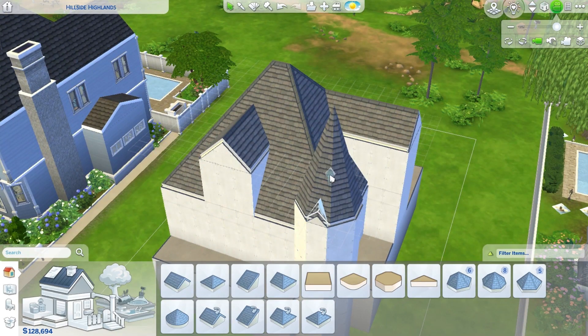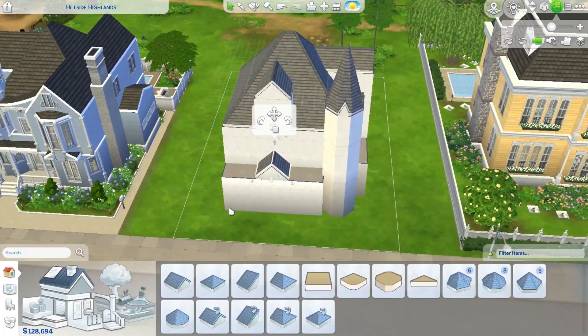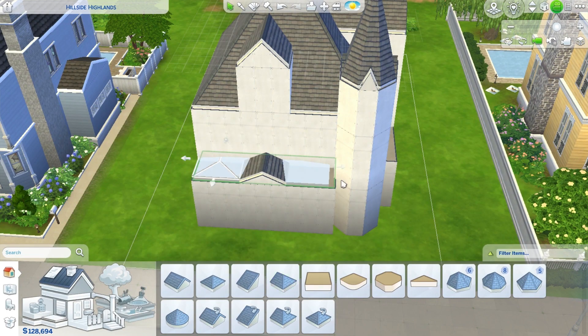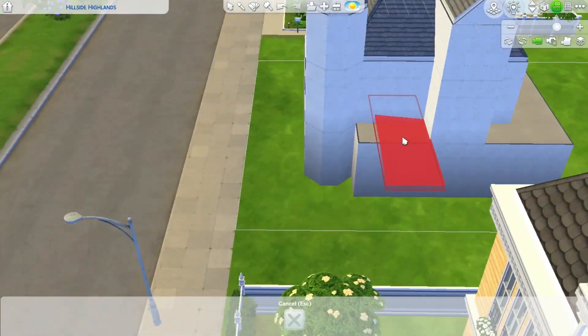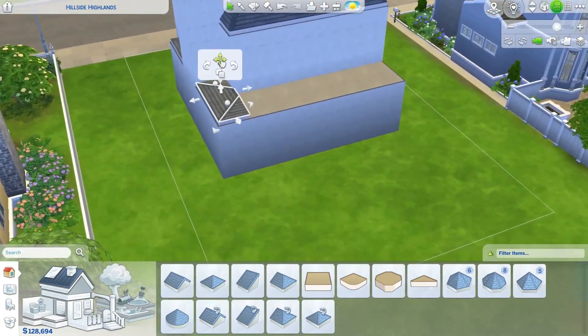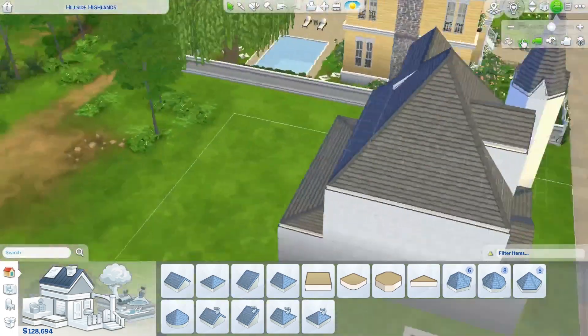It's currently getting a little colder now, getting into the autumn. And with the autumn season, I get a lot of changes in the color of the leaves, so in order to commemorate those autumnal colors, I thought I would make this red Victorian home.